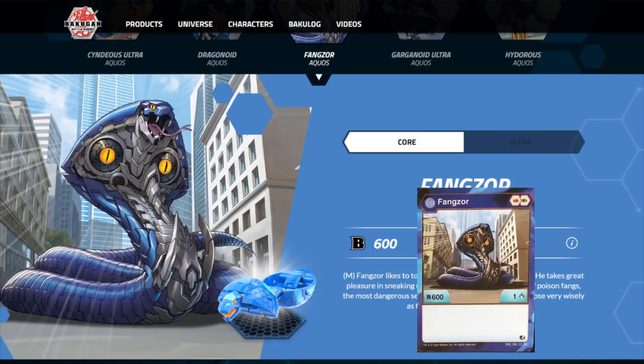However, it is very specialized. 600 is the highest B power on the base form of any Aquos Bakugan, and 600 is pretty high up there. There are only four Bakugan in total with 700 or higher base power that are able to be played right now. The low damage is not fantastic, but that's something we can deal with because it's going to be winning battles and the rest of our guys can make up for that.